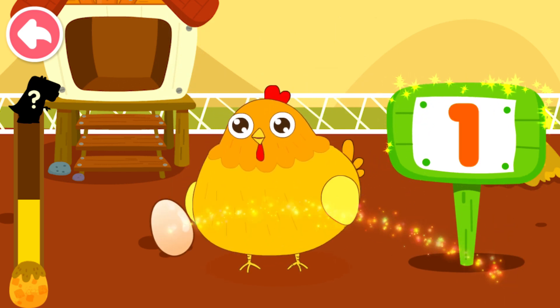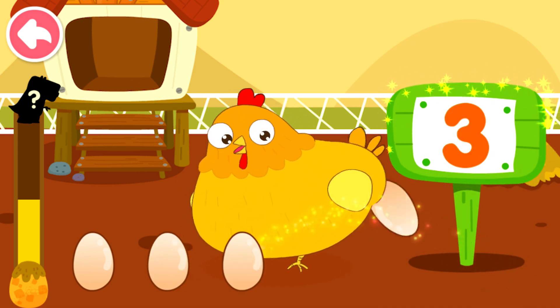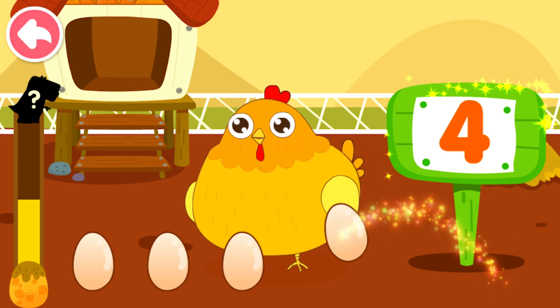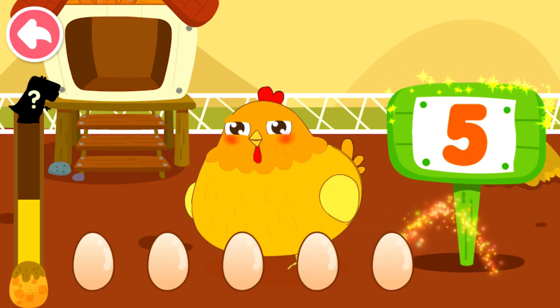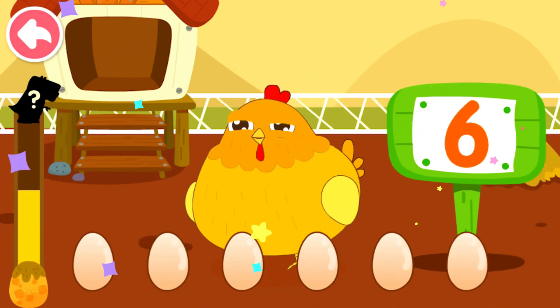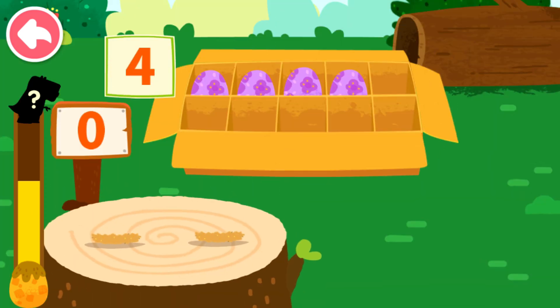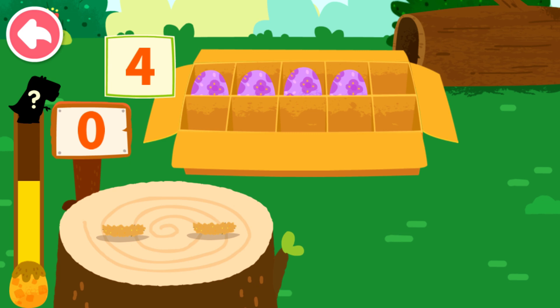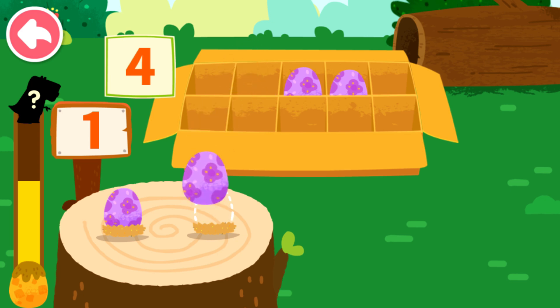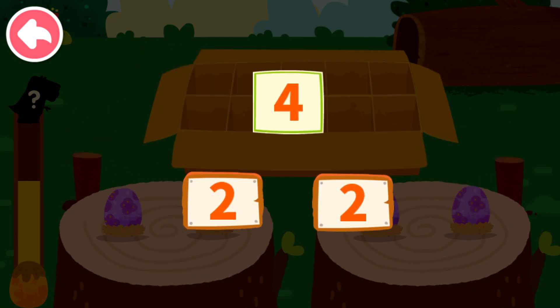One, two, three, four, five, six. Let's put the dinosaur eggs onto the wooden stake. One, two. One, two. Four can decompose to two and two.